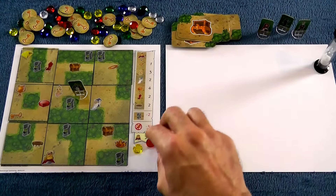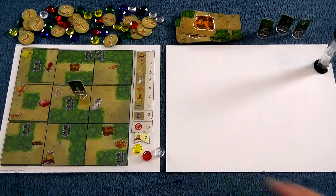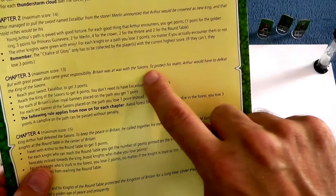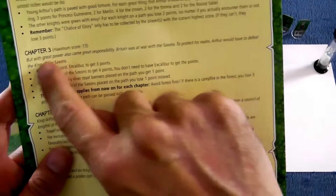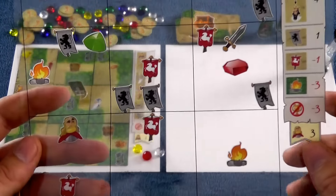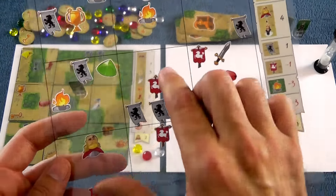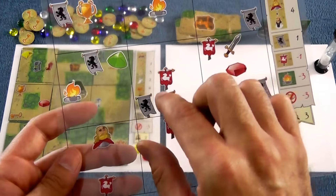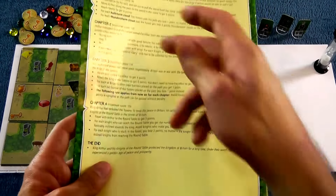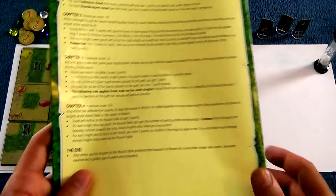And so I tally up my points, I take my treasures, I take my gems, and after we do that same check for everybody else, everybody moves on to Chapter 3: with great power comes great responsibility. Britain is at war with the Saxons to protect his realm. Arthur would have to defeat the King of the Saxons, which means we end up using this one. And this is interesting because there's Arthur's banner and there's the Saxon's banner. We need to make sure all of our banners are exposed on the path, these ones are buried, and so on.